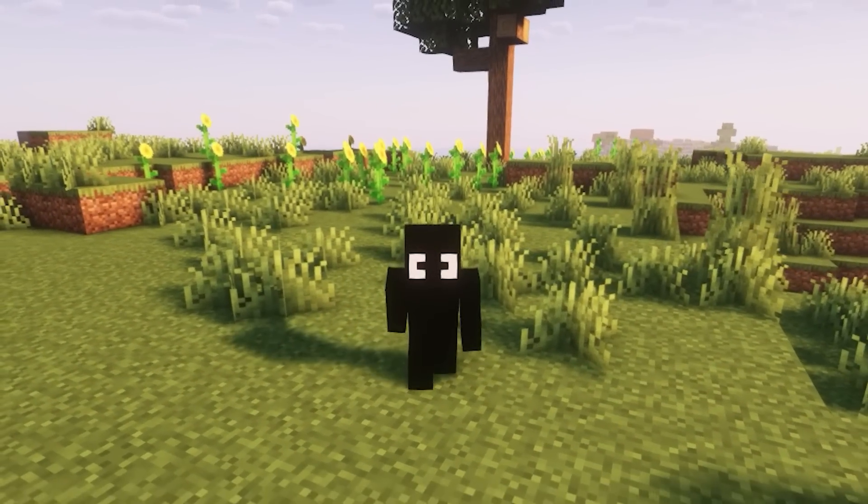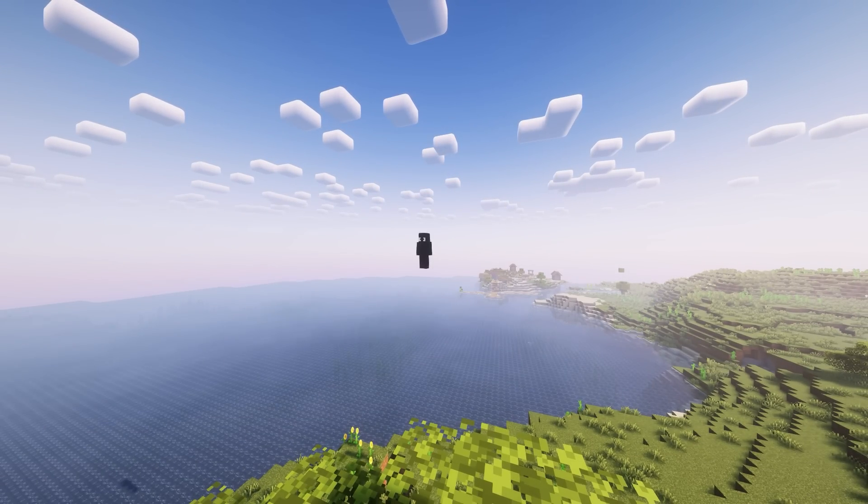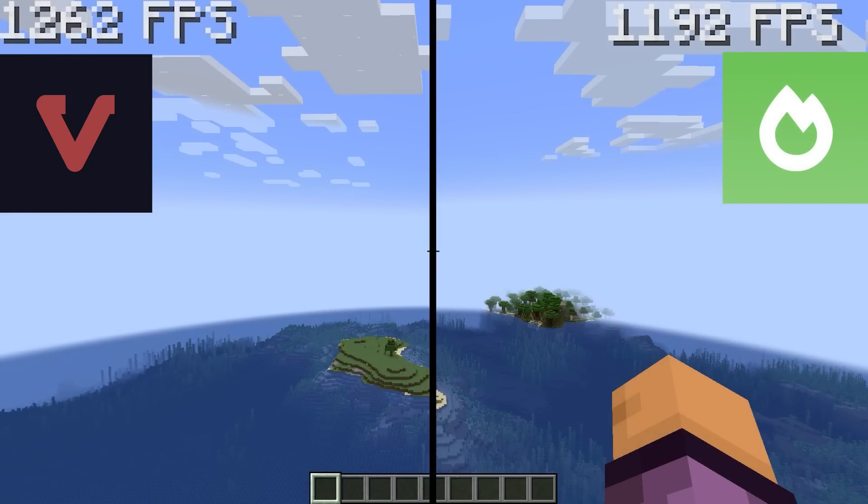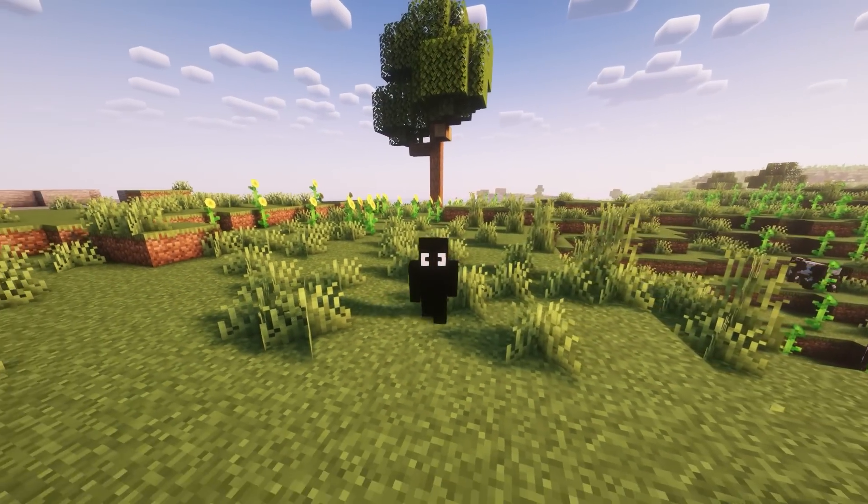So let's get to the second test — staying still in the same position. This time Vulkan was a little better than Sodium, about 1300 FPS instead of 1200 on Sodium, but that is still not a big difference.